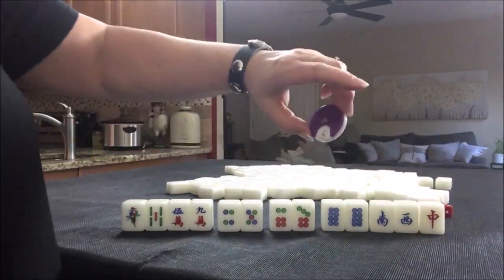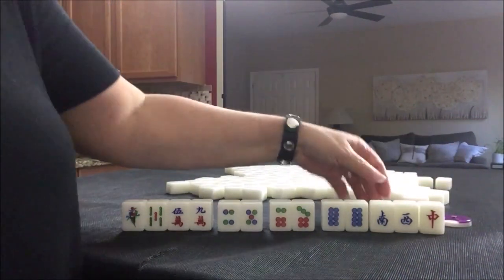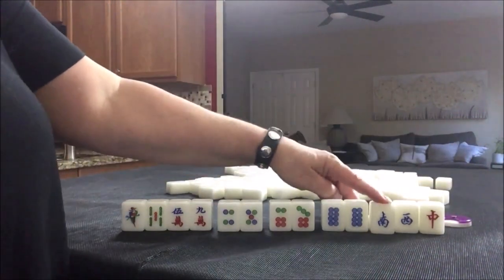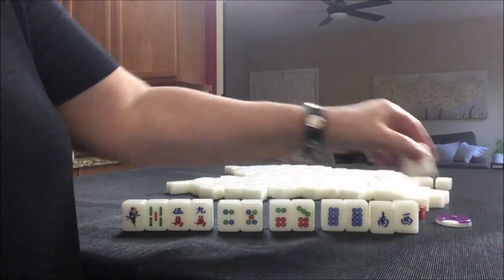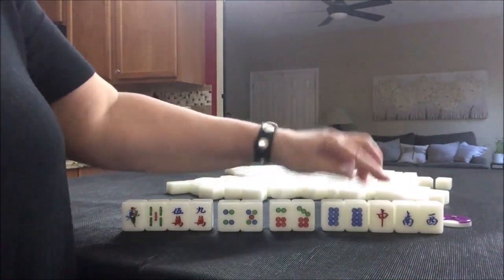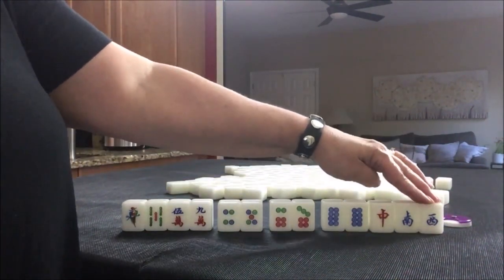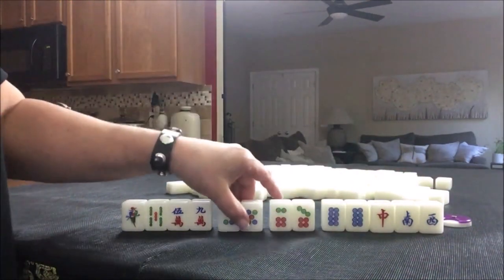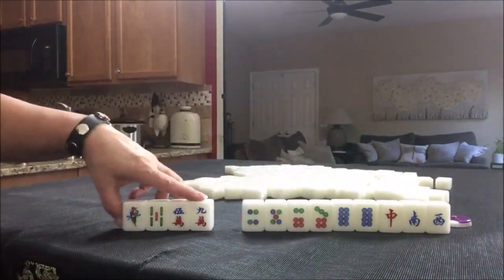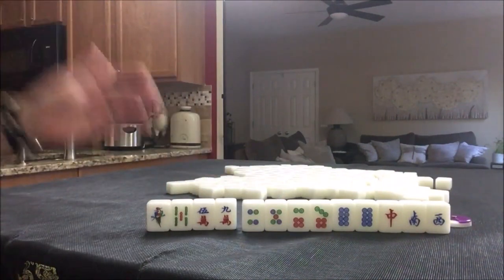Here we have south round and we are south seat. If we can pair up and pung here, we could get two fawn for that. This is a dragon — any pung of dragons is a fawn. So this may or may not bring value, but it can still help us get to a half flush. So I would hold all those tiles, discard these, play half flush. That would be three fawn minimum.